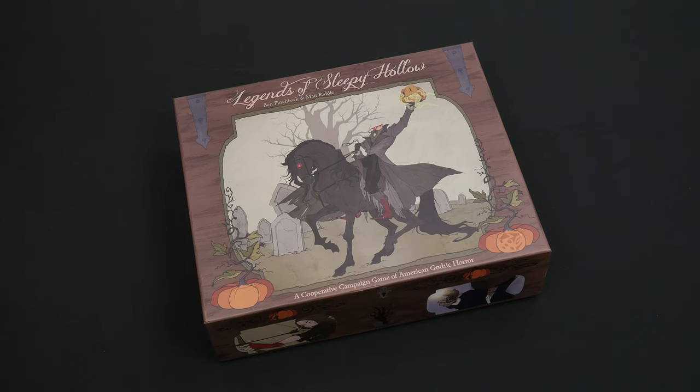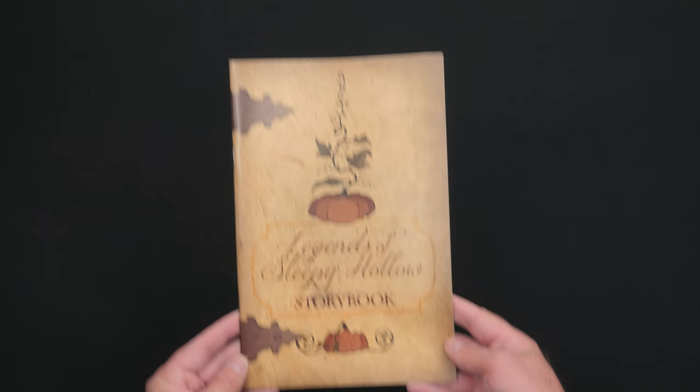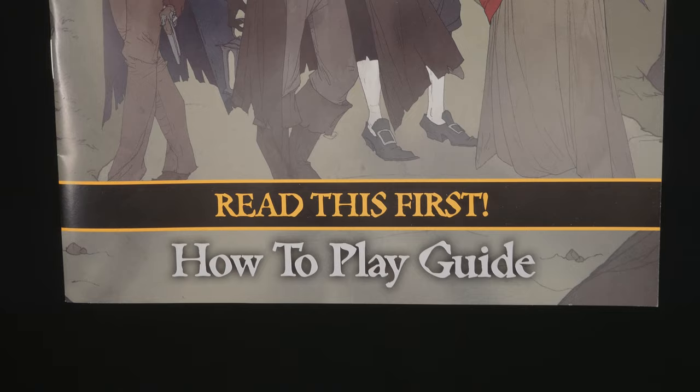Before we venture into the woods, it should be stated that the purpose of this video is to introduce key concepts and set up the game to play the first of 10 chapters. As the players progress, they will be instructed to read various cards or passages in the storybook, or even open up one of the four mystery tuck boxes. They should only read or open them when directed to do so.